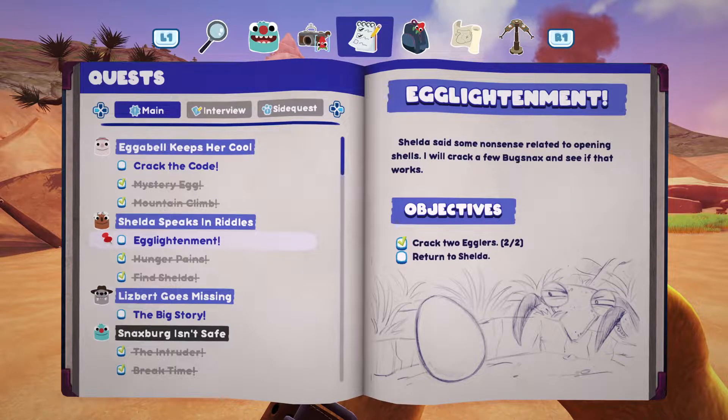Hey guys, welcome to the video today. We're gonna be showing you how to crack two egglers in Bugsnax. This is a task for Shelby.